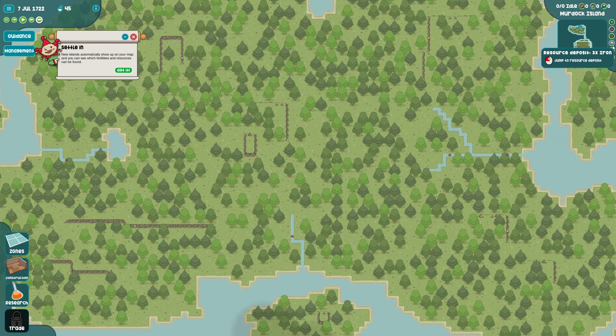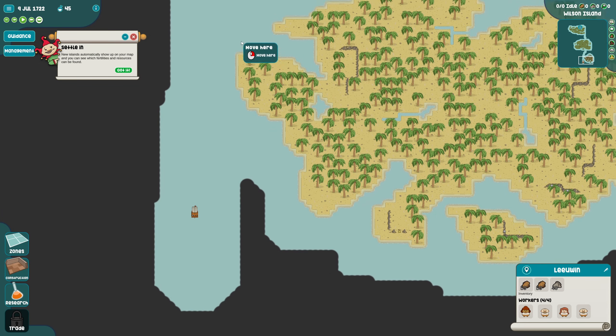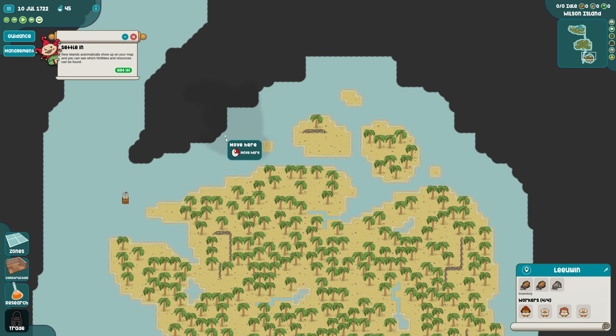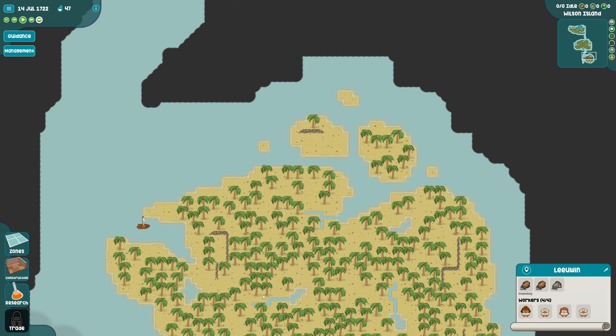Can we grow stuff here? Tea leaves, iron - oh we can get so much iron here. Gold! Clay! Grapes! Oh we found another island - oh this must be where we grow spices. New islands automatically show up on your map and you can see which fertilities and resources can be found. There's cocoa beans!